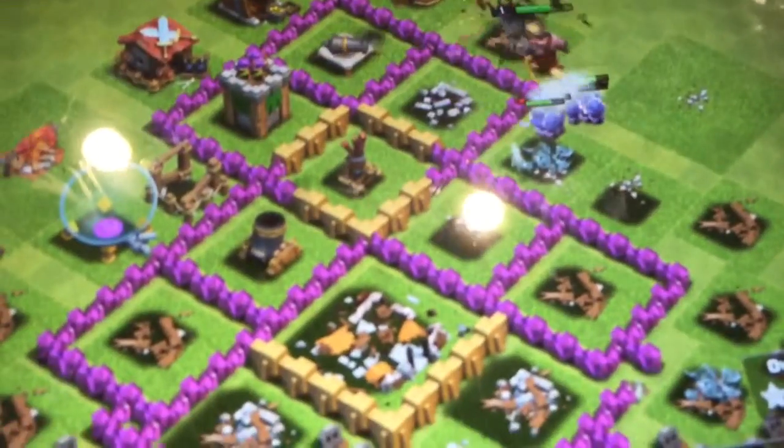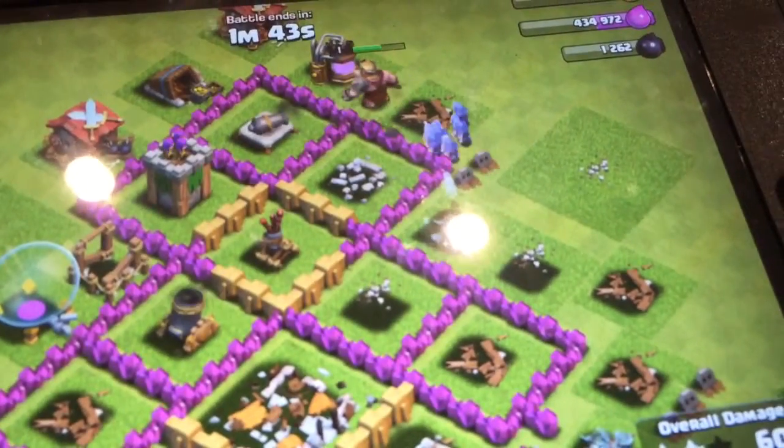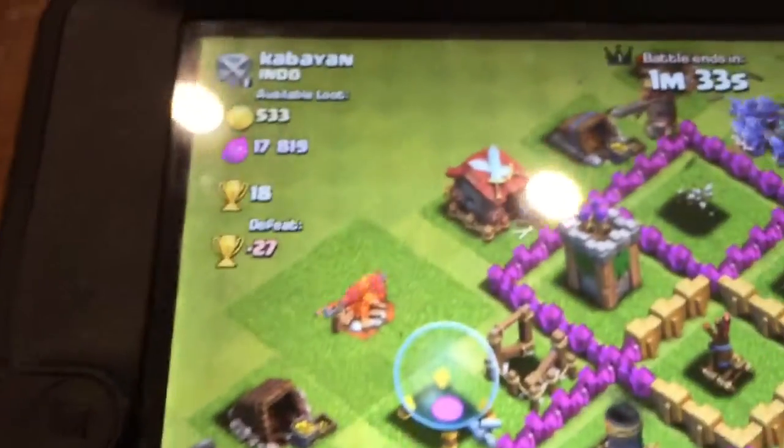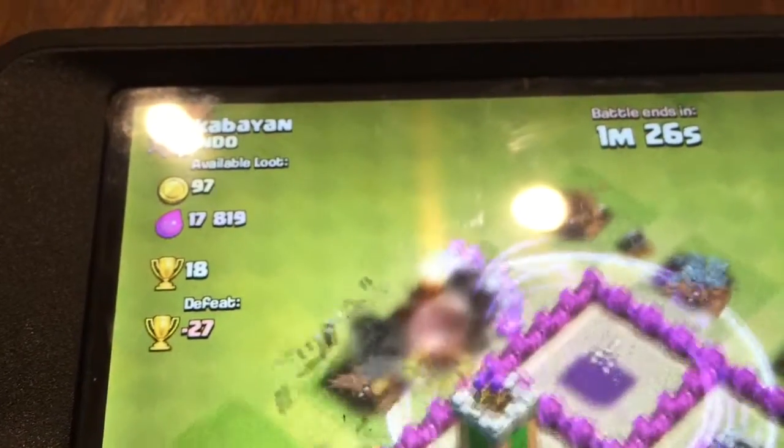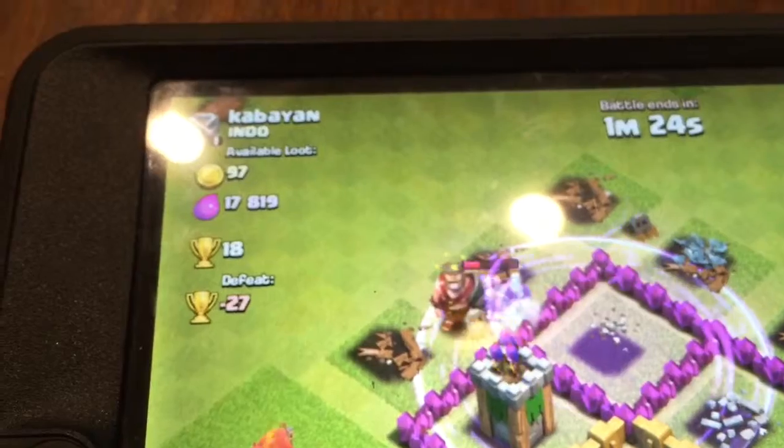What I hate are those mortars — if I would just get that mortar I'd be good. But I'm definitely gonna get at least 10 trophies because right now we're at 65%. I think I might use this last rage spell right here to rage everyone up. Go for the archer tower — push the wizards.